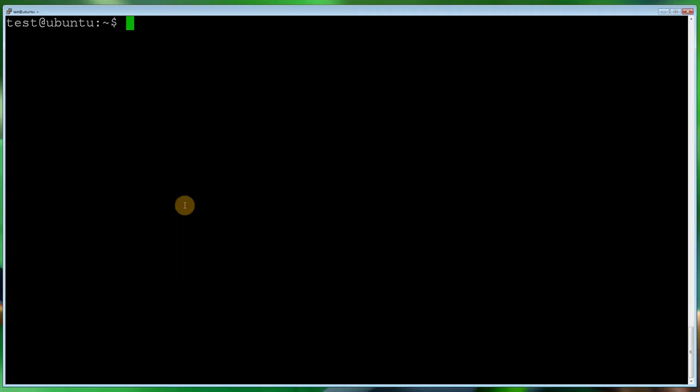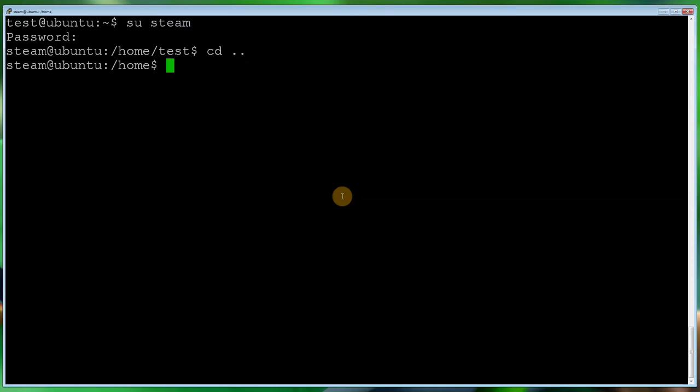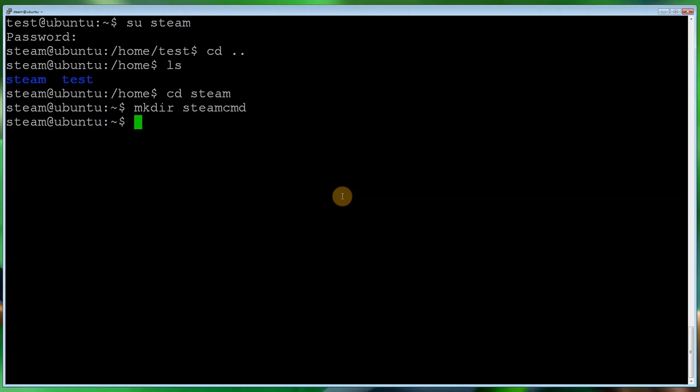Now we want to log in via that user: su steam, and type in the password. I'm still in the home directory of the previous user, so I need to come out of that with cd .. to go up a level. Do ls — we can see the steam home folder, so cd steam. Now let's make a folder: mkdir steamcmd.